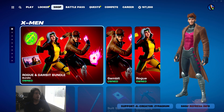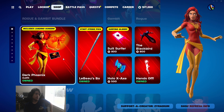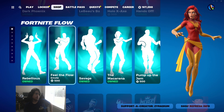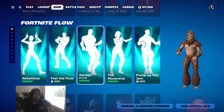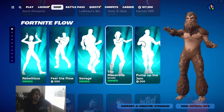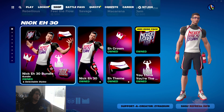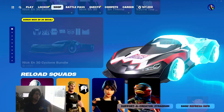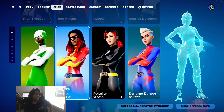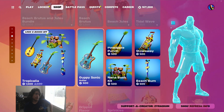Starting from the top, we got the Rogue and Gambit bundle here — X-Men. We also got the Dark Phoenix back. Nice. We got all these emotes here, they're all copyrighted. And the Nikkei 30 bundle is still here, the car, all these other things. I'm assuming that's the only thing we have in this shop.